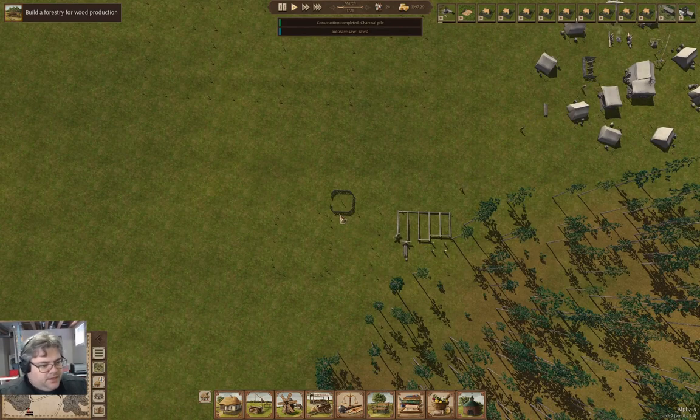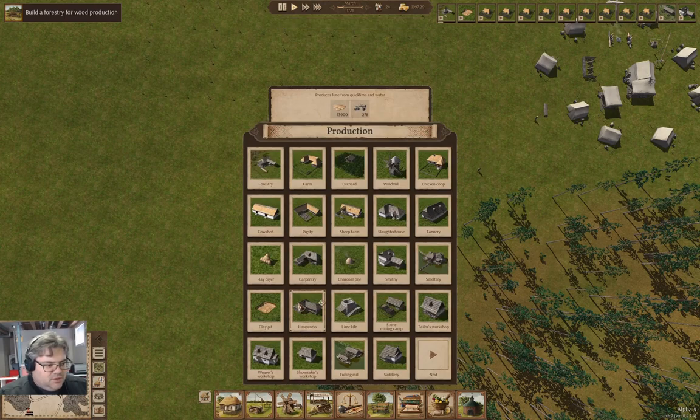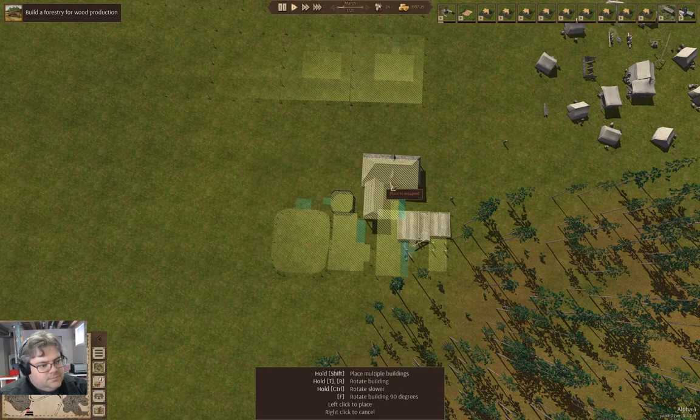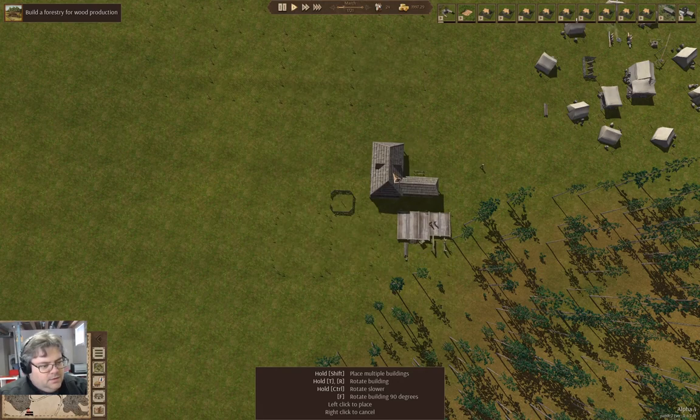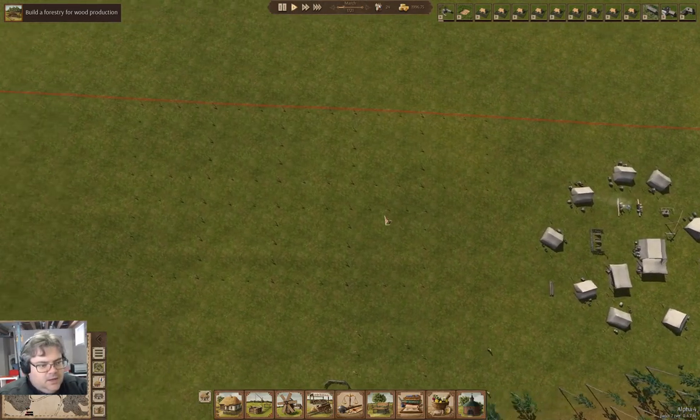We'll need the charcoal pile for the smithy. And then we're also going to need a carpentry, which can go right about here. This is going to be a little mini industrial area basically.